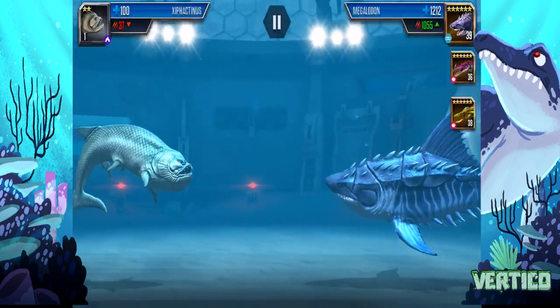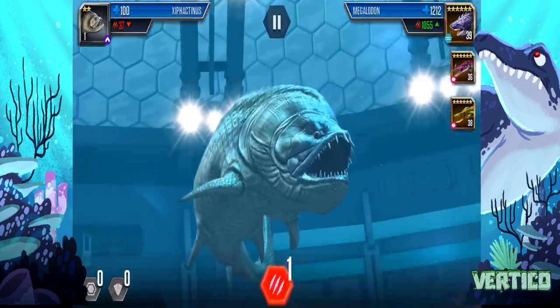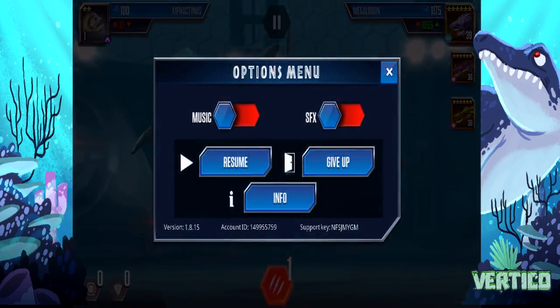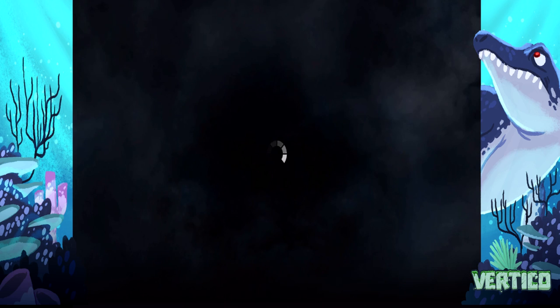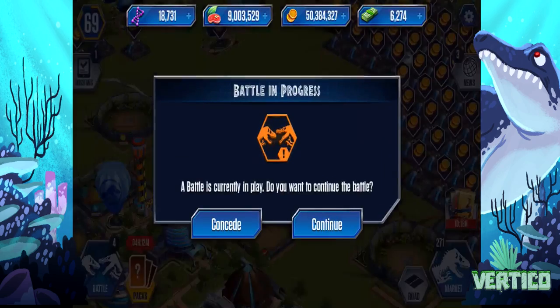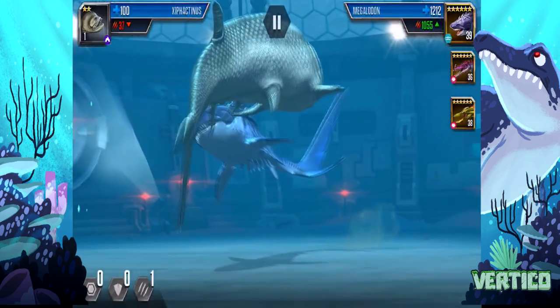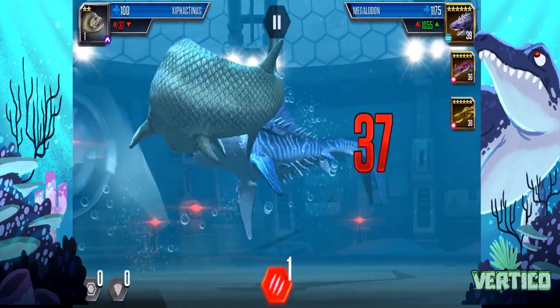You wait for it to load up, you wait for it to go straight to your turn. You click one attack — now this is the difficult part — you wait for just after the attack lands, so about there. Then you exit and you go straight back in. Don't even give it a break. You click continue, so the first time you've done it, you click continue. Do it again, wait for it to land, and then you exit and load it up again.